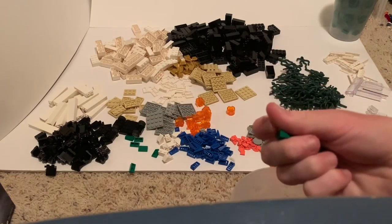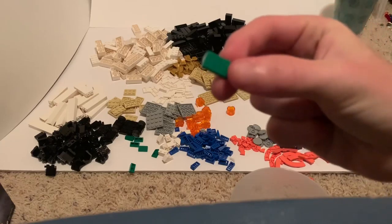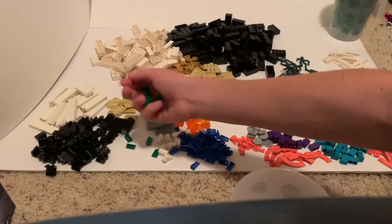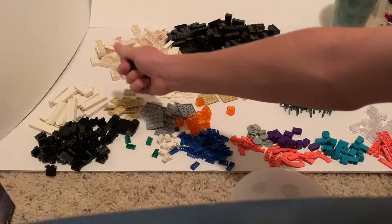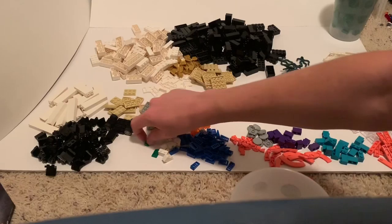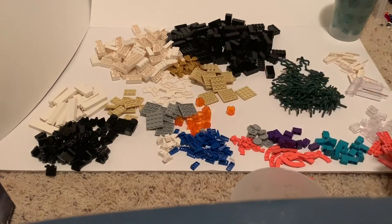Got some of these - the wider slopes, not cheese slopes, but the wider slopes in green. Just if I ever want to do a forest. I kind of got like one of everything they had on the wall, except for two-by-fours. Because they had just some blue two-by-fours and red two-by-fours, and I don't really need those. So yeah, I got some of those green ones.